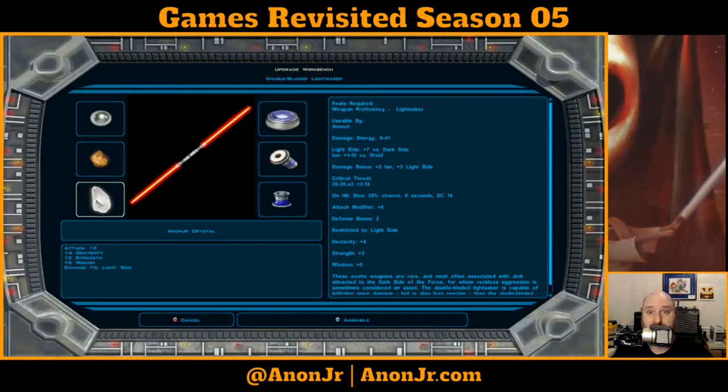If I had done Dantooine first instead of Nar Shaddaa, I would have picked it up earlier and had lower level stats. Like, if you pick it up at level 15, it's only a plus two strength, plus two dexterity, and plus three wisdom, and so on and so forth.